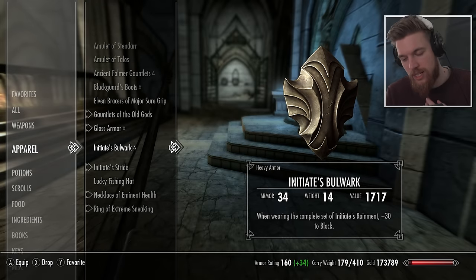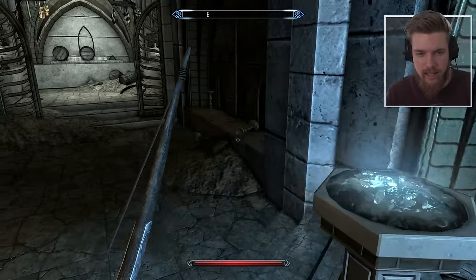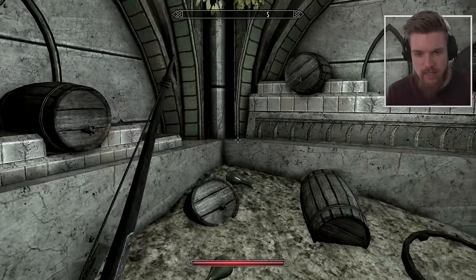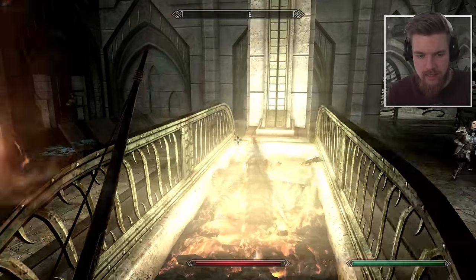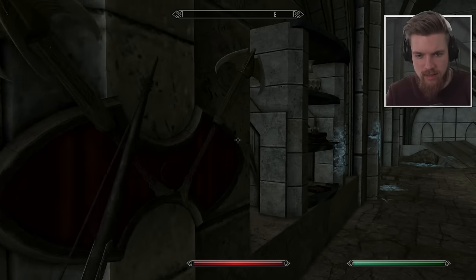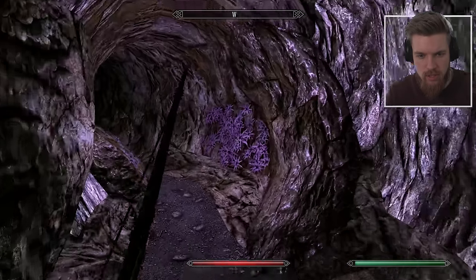When wearing the complete set of Initiate's raiment, plus 30 to block — okay, so you can get like 130 block, which would give you a mitigation of quite a bit of damage. These are the wine stores, Lydia — why are you following me in here? I love the fireplace. There are some elven weapons on this one. I don't think anything else is unique though — okay, elven bows, potions and stuff.